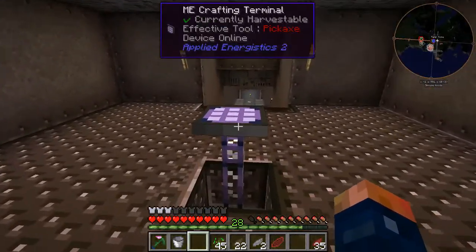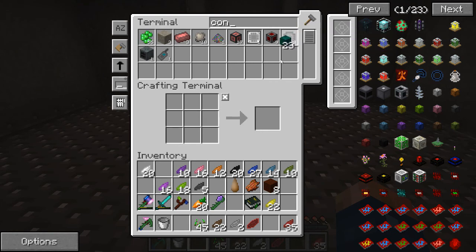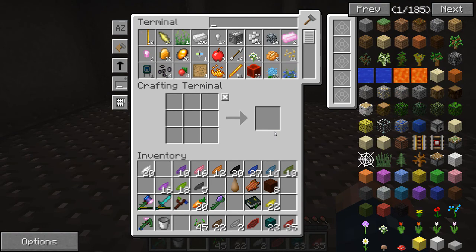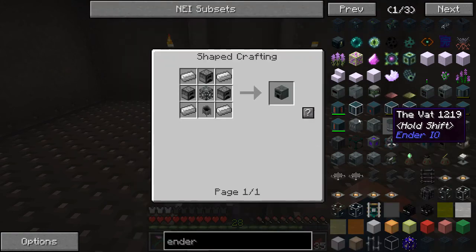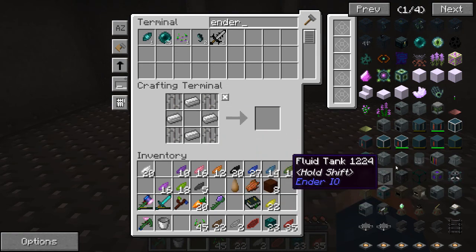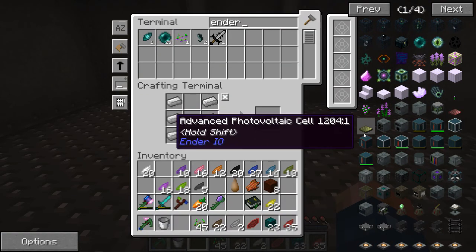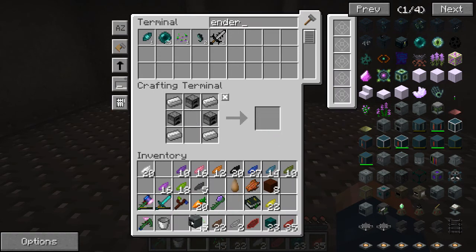I'll start with some charcoal automation, so I'm going to need some of my item conduits. I'm going to need an alloy — let's do Ender IO Alloy Smelter, this is what I'm going to need. I'm probably going to need a cauldron. Do I have everything? Yes I do.